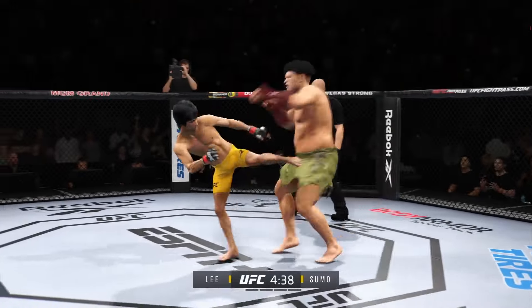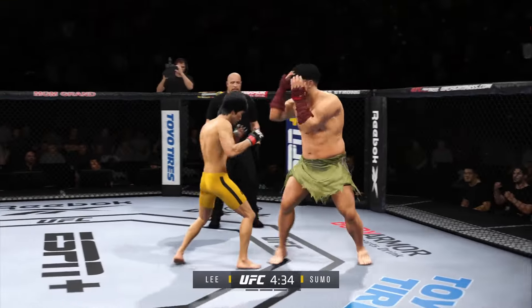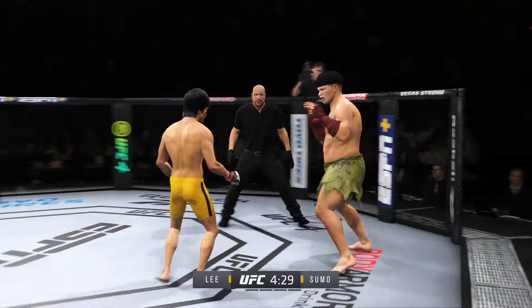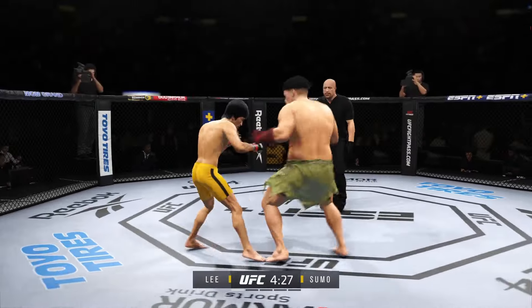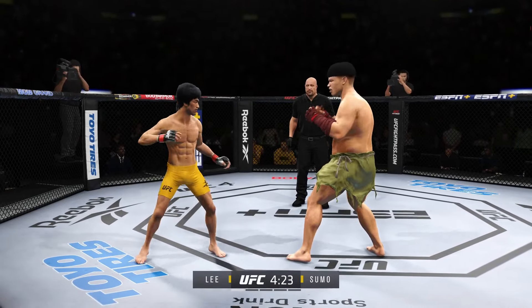He opens with the left hand and lands flush — perhaps a sign of things to come as he lands a kick there. Nice kick landing by the counter. He's got the longer reach, and he certainly showed it there in landing that straight punch. Big punch lands over the top. Work on those straight punches.